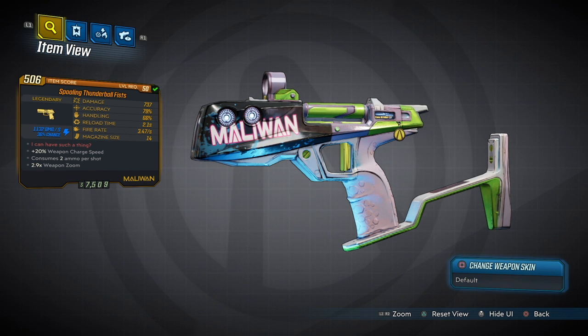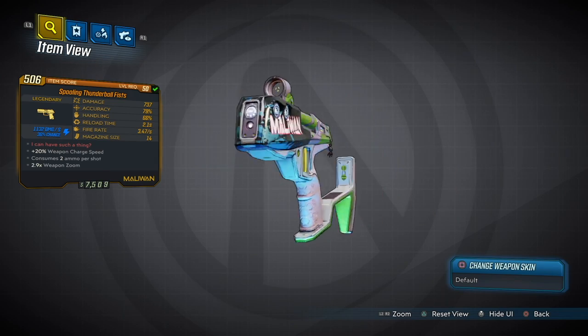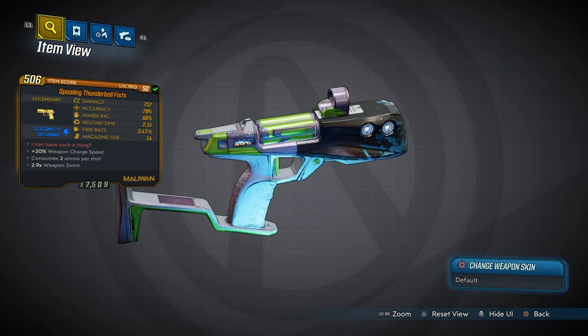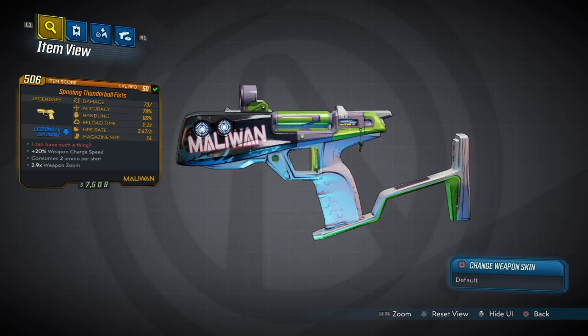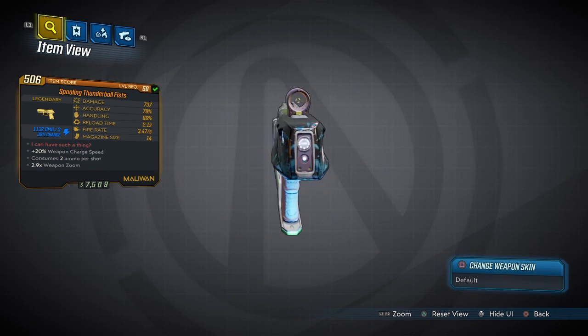The gun has very high elemental damage and elemental chance. It's a great gun to use as a utility weapon to just strip shields on an enemy, especially bosses, or if there's a mob of enemies in front of you that are all shielded, you can fire this off a bunch and wind up stripping multiple enemy shields.